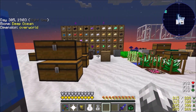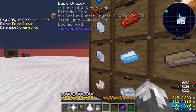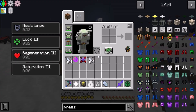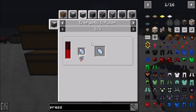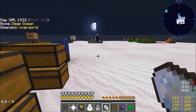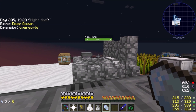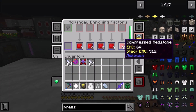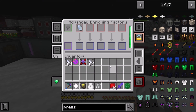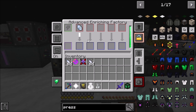First thing we're going to need is Pure Certus Quartz. There are recipes - we can do this in an enrichment chamber, which is quite lovely. This will get us our Pure Certus Quartz.